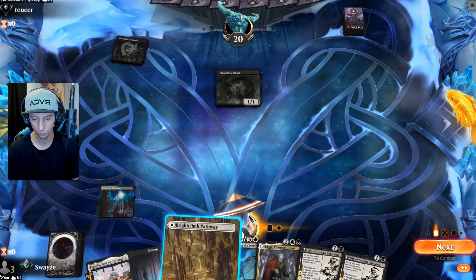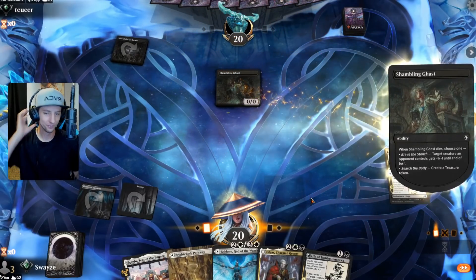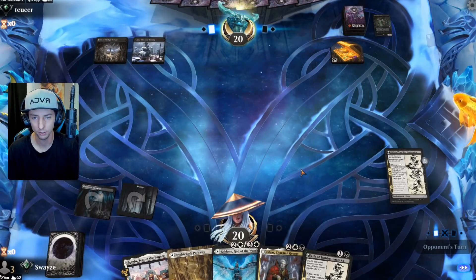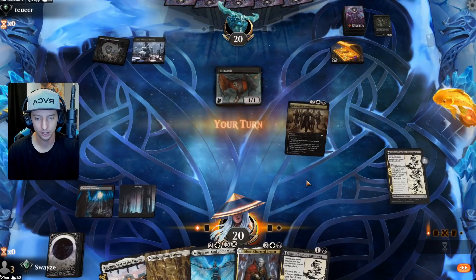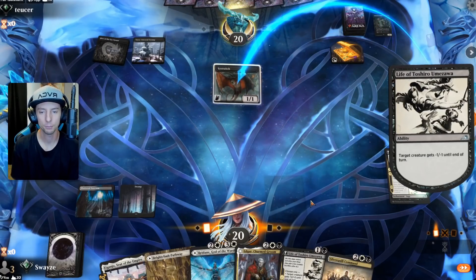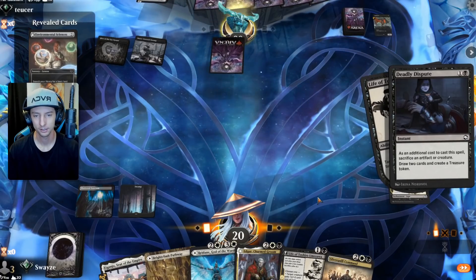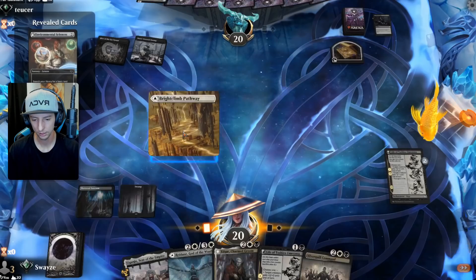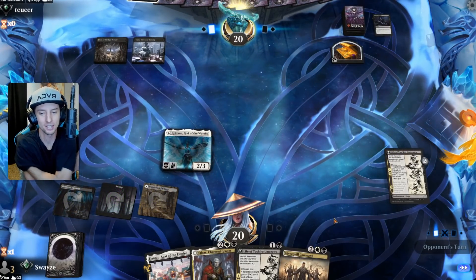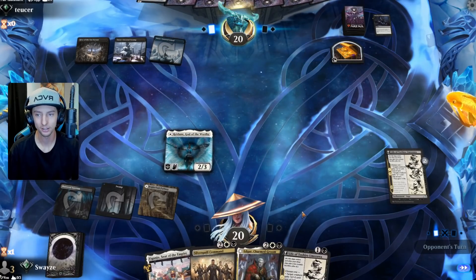We're not going to be playing a lot of little one/ones like our opponent just dropped. We're going to be doing more four-drop shenanigans, which is always a lot of fun. This is a new card for us — Kamigawa Memory of Toshiro. It's pretty cool. We've got a good matchup for this particular enchantment. Let's minus one/one on the Eye Twitch — I'm sure a Deadly Dispute is coming but still, free value to get rid of it.